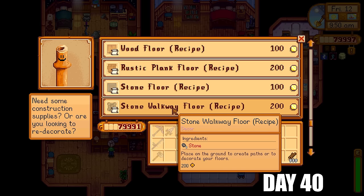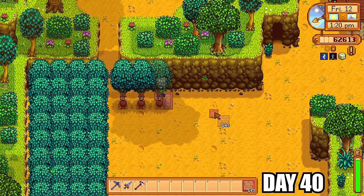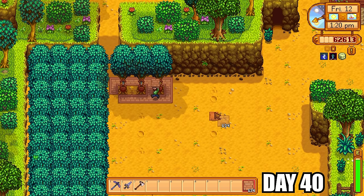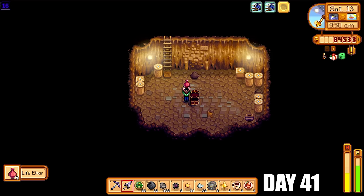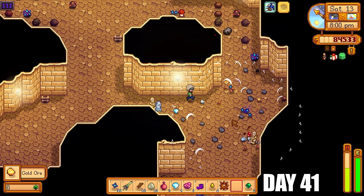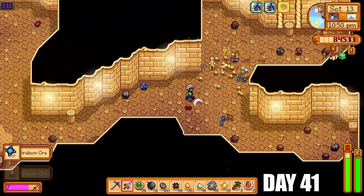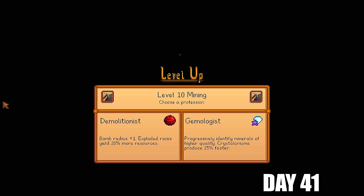Back to Robin to get the brick floor recipe and commission a barn. I put the floor all around my tappers so nothing pops up between the trees and collecting resins going forward is much easier. I did a skull cavern run today, making loads of bombs since I have the perk that lets me make two bombs for the resources of one. It's really easy to make tons of bombs using iron ore and coal.